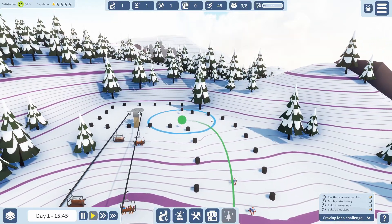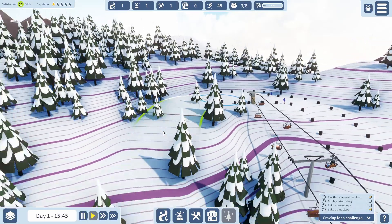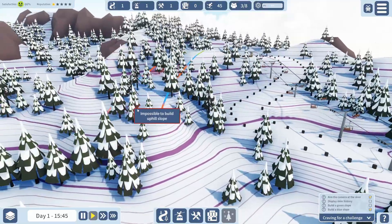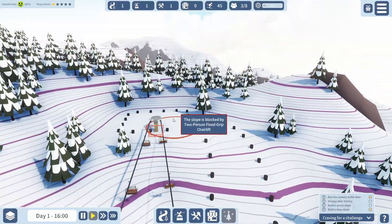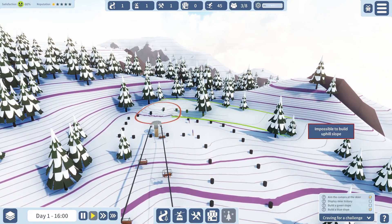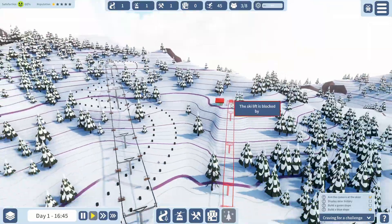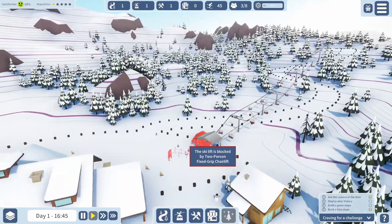That's green, and that's red — that's like danger. We need to find them an easy way to go down. Can we go around the back? I don't think we can. Unless I build them a slightly easier slope... the ski lift is blocked. Well, this sucks. I've totally planned this wrong.